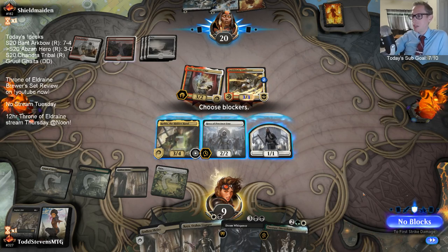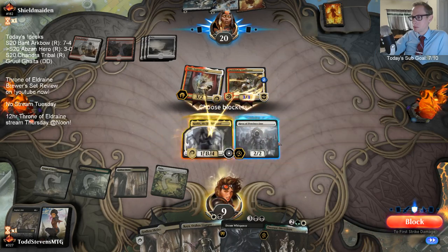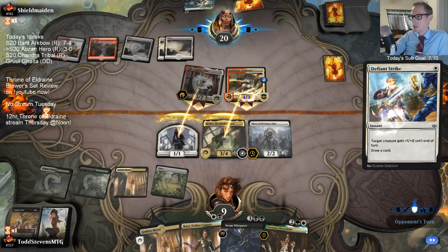I'm basically dead because a pro-white Swiftblade Vindicator next turn kills me. This will force them to use the Defiant Strike, at least.